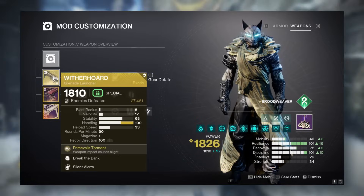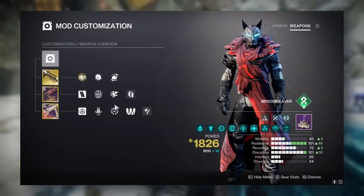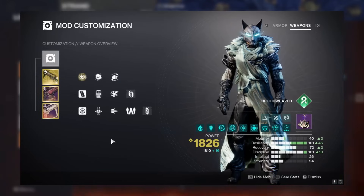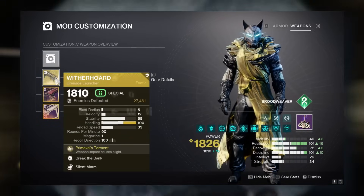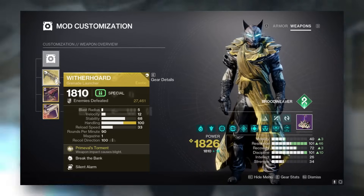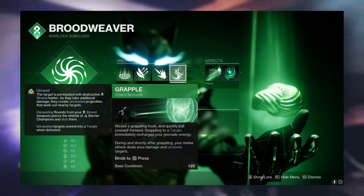For weapons, the core always stays the same: an exotic special in your kinetic slot. Ninety-nine percent of the time it'll be Witherhorde or Izanagi's Burden depending on the encounter. The column-four perk on your Apex Predator will change — use Surrounded if you can proc it, as it's a massive damage buff. Most of the time in boss fights you'll use Bait and Switch. For short damage phases use Izanagi's; for longer ones use Witherhorde since it auto-reloads and integrates easily into the rotation.